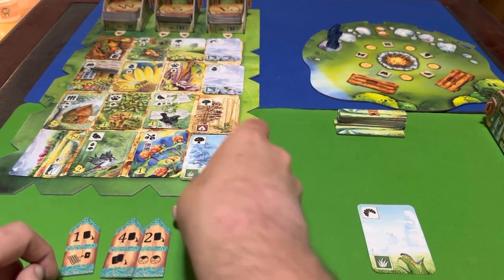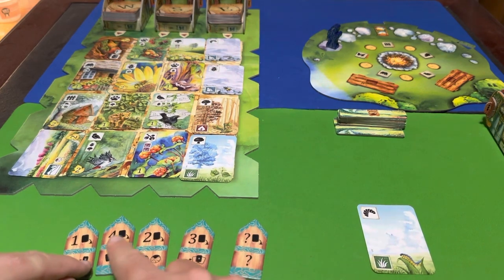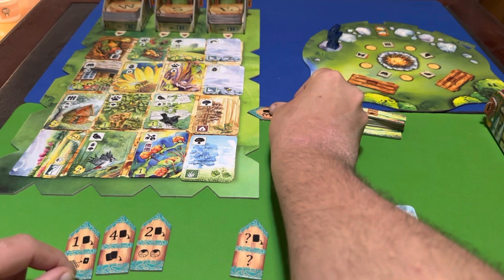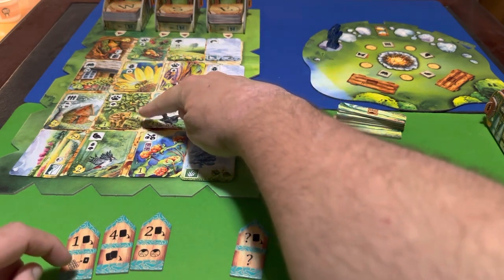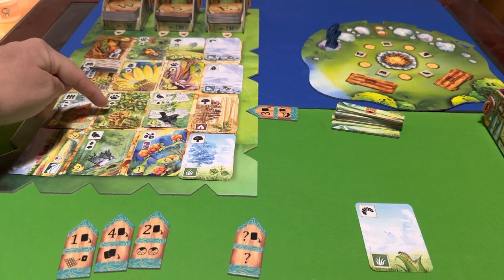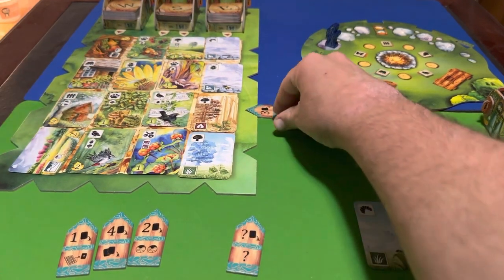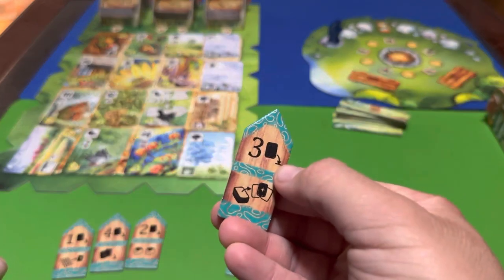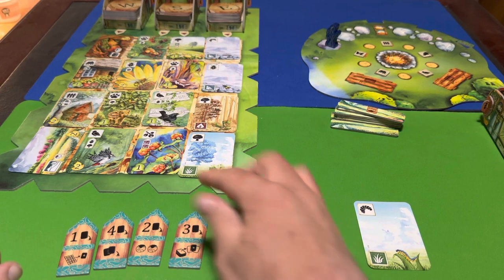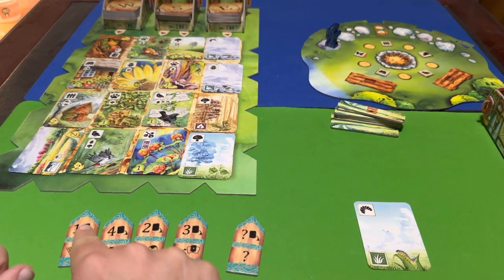You're basically drawing cards from the tableau using those numbers on the tokens. For instance, if I placed this token here I could take this card with what I believe is a peccary animal on it.